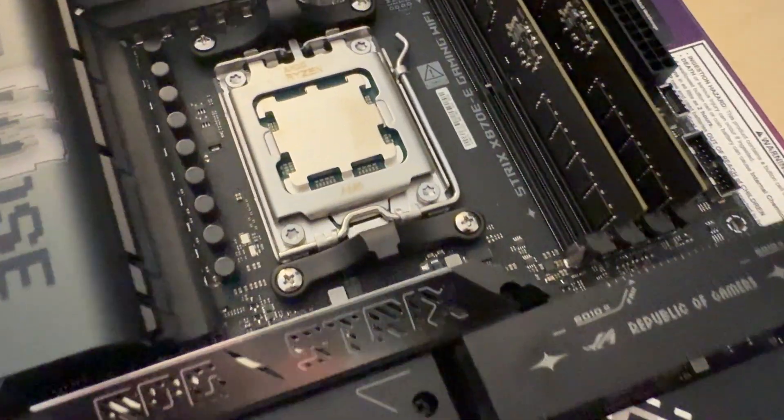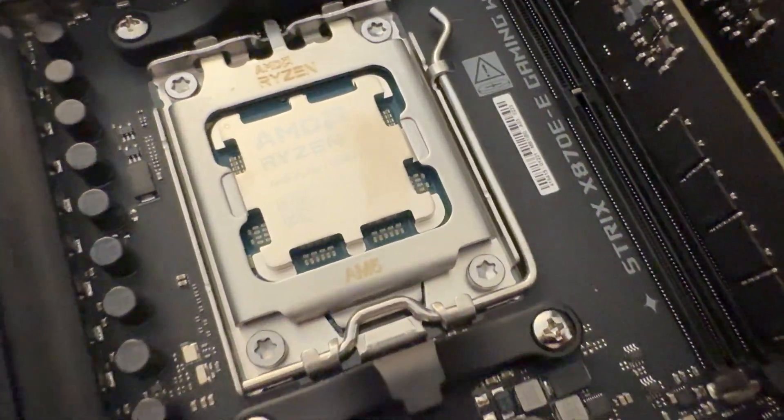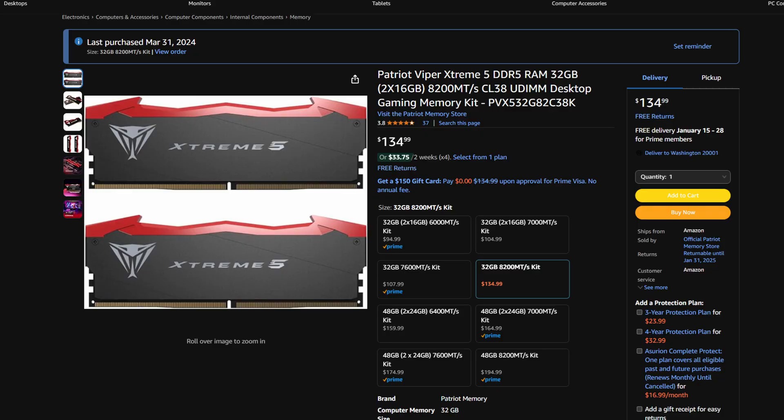The motherboard I have is the X870E Strix — my favorite board by Asus — along with 2x16GB 8200 Patriot kits. I will make sure you know what memory speed they're running, because I am not running at 8200 for any of these tests.